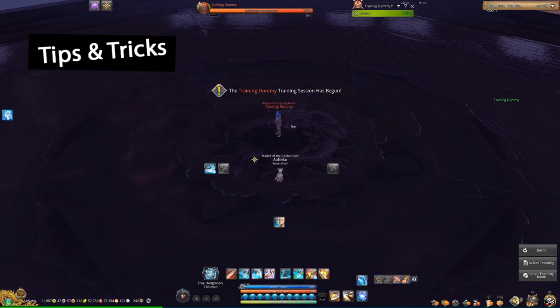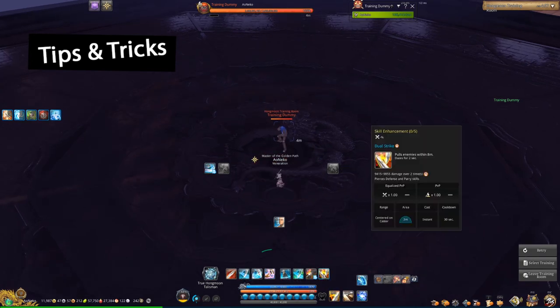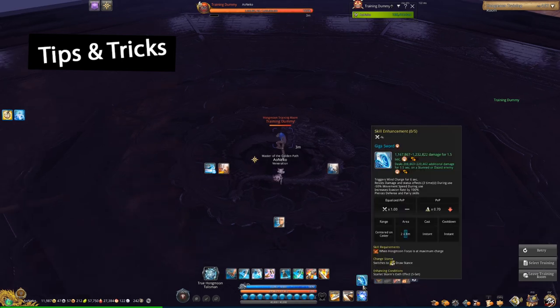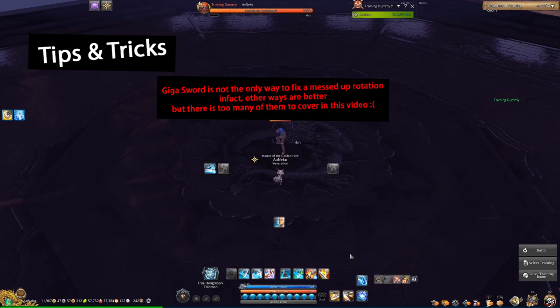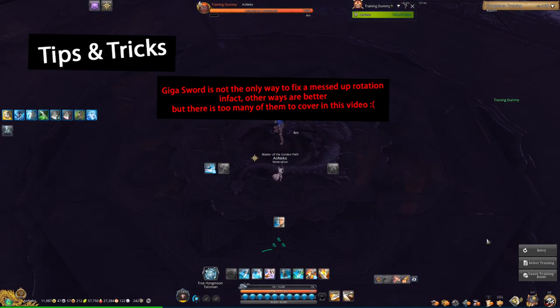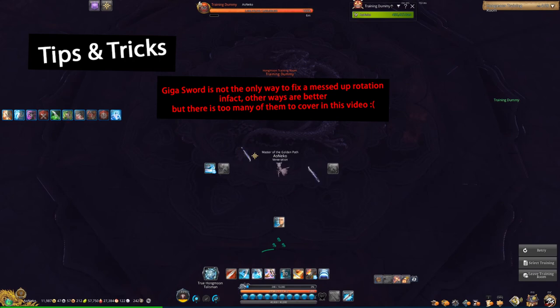What if you screw your rotation and now you have to fix it? A really common way to screw your rotation is if you use C and then have to resist something — you spin, and now you can't use Hurricane Slash. You should learn the fight and figure out when to i-frame so you don't get into that situation. But if you do, it will take you into draw stance — though you shouldn't ever use it. You can use Gigasword into V and that will get your Z off cooldown. If you screw this up, your Z is on a pretty long cooldown and your whole rotation is screwed.